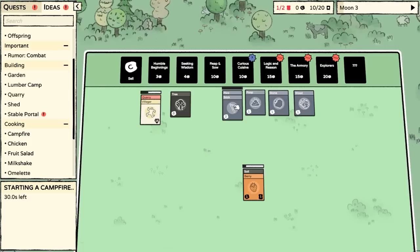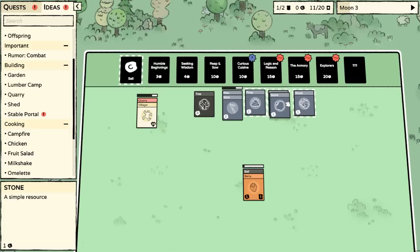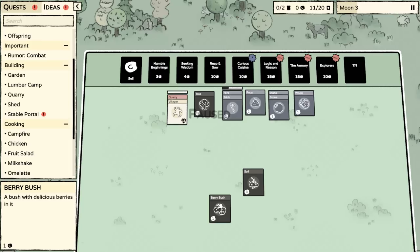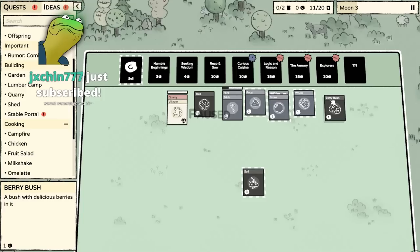Flint — one stick and one flint is going to create a campfire. Let's automate that process. This is going to create a campfire, which we can then use to cook meat — which we might get off of, say, a rabbit. The lo-fi chill music is very relaxed.